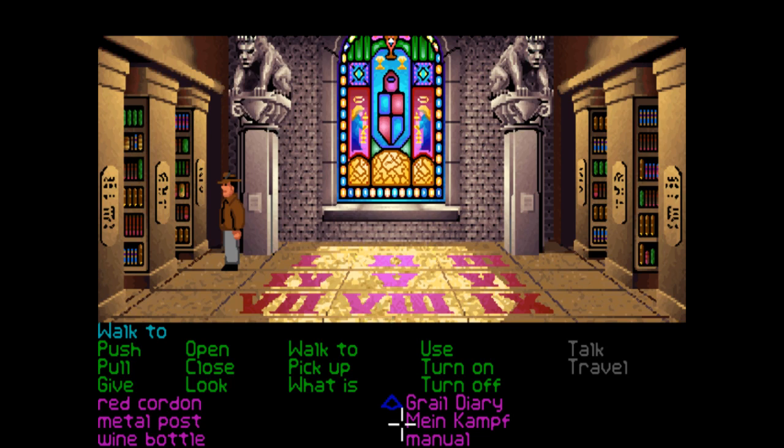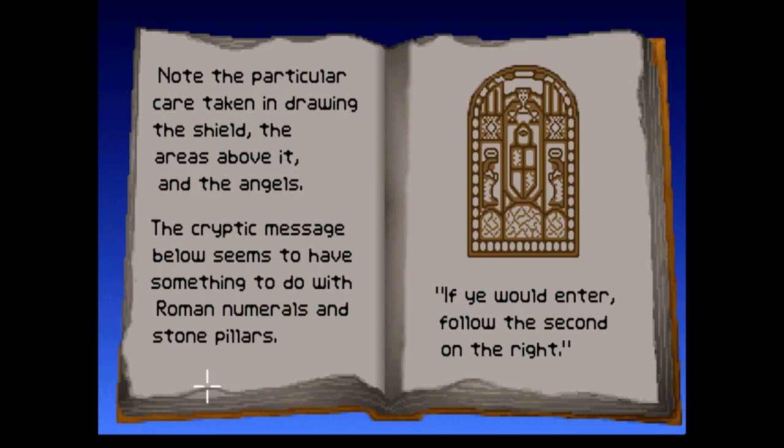Hopefully that's going to help with this puzzle. The grail diary — double click on things. There we go. So that's a nice little hint: "Note the particular care taken in drawing the shield, the areas above it and the angels. The angels face each other and the shield looks like that with a little bit in it and three cups there." The cryptic message below seems to have something to do with Roman numerals and stone pillars: "If you would enter, follow the second on the right."